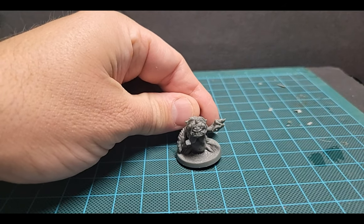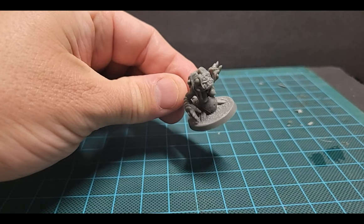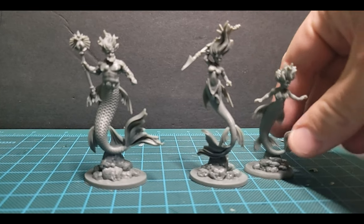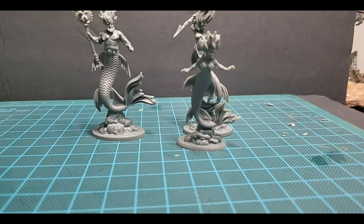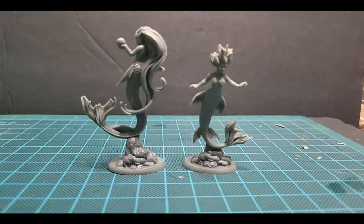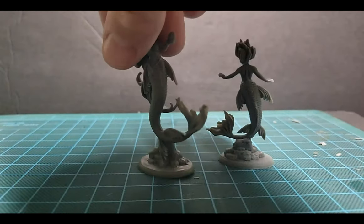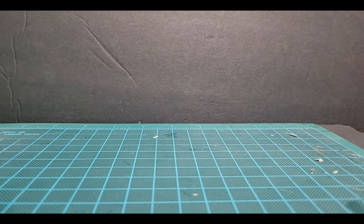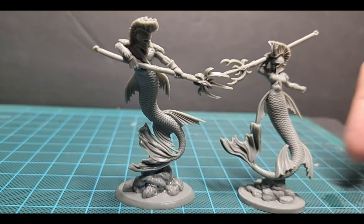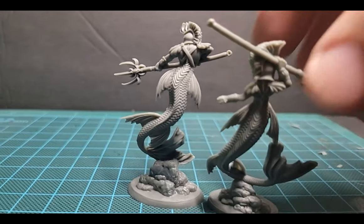Okay, this is a brine goblin — looks like a brine goblin mixed with a mermaid. Okay, so we got some mer-people here. Some palace guards — they're going to be kind of fun to paint because of their scales.